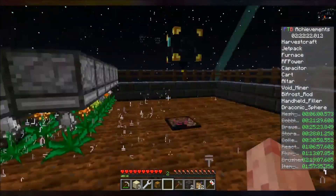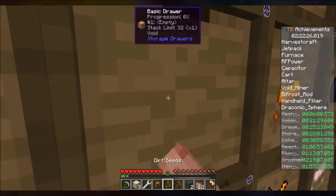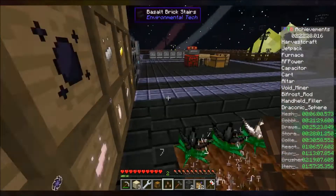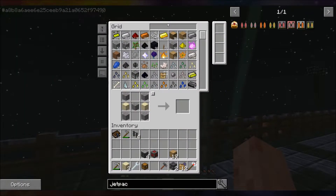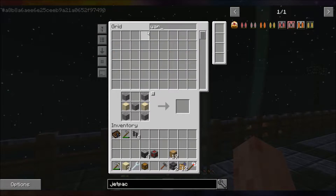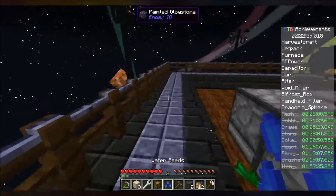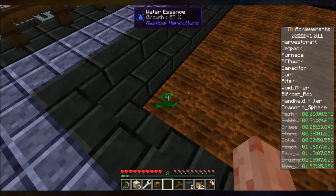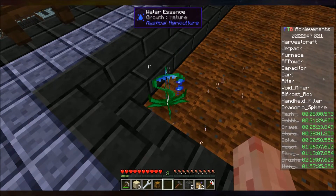I should put this over there — too late, the seed has already been taken. Got the dirt essence. There should be water essence in the system — there's one water essence in the system. I'm gonna do this over here now, so my auto crafting stuff could slowly fill in from that side and my auto harvesting stuff from the other side.